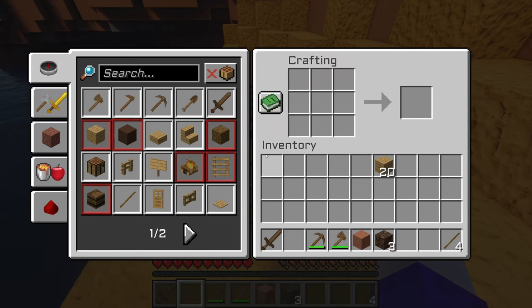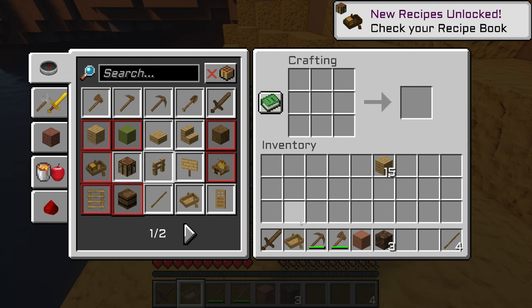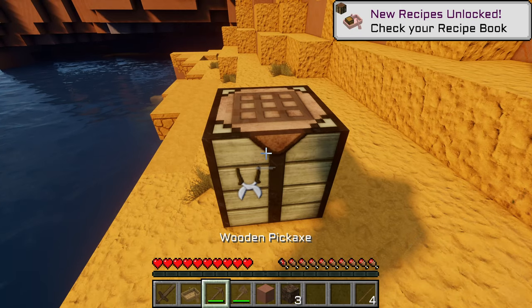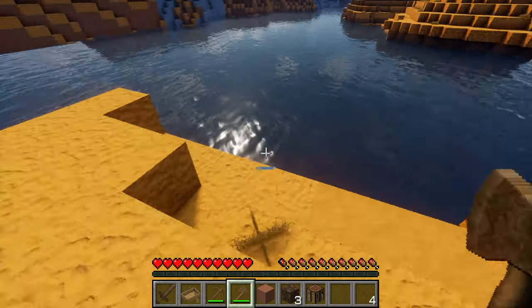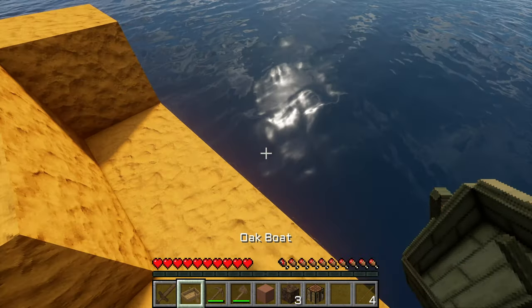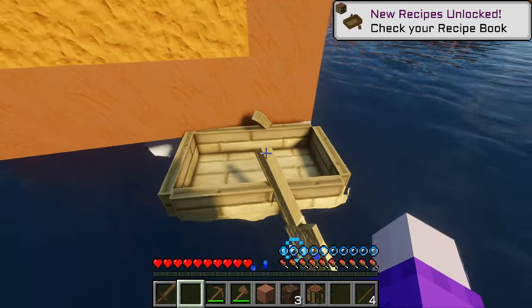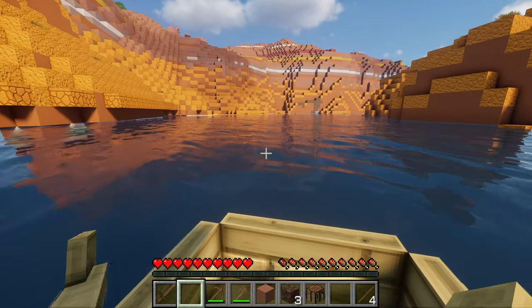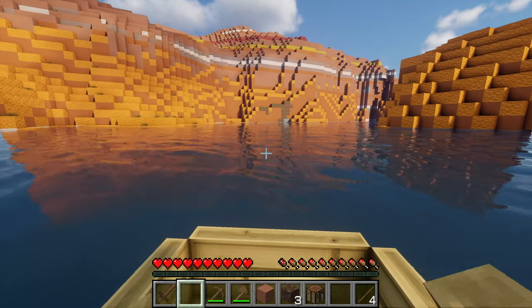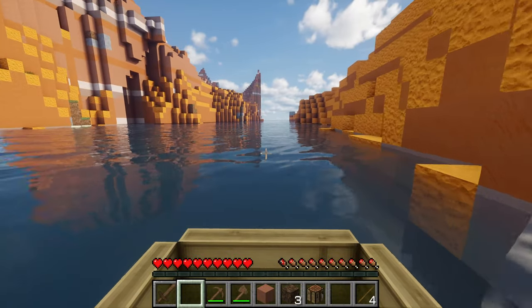It's getting dark. What we need to do is build a boat - if I remember right, it's like that. I was right, nice one! I'm going to get into the water and we're going to have a scoot around, try and keep the mesa biome in our sights. We need to find other things. I'm going to go this way and hopefully come across a plains biome with some animals or a forest - dark oak would be nice, or spruce.